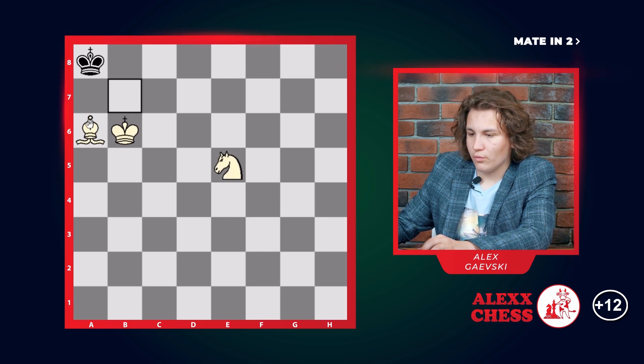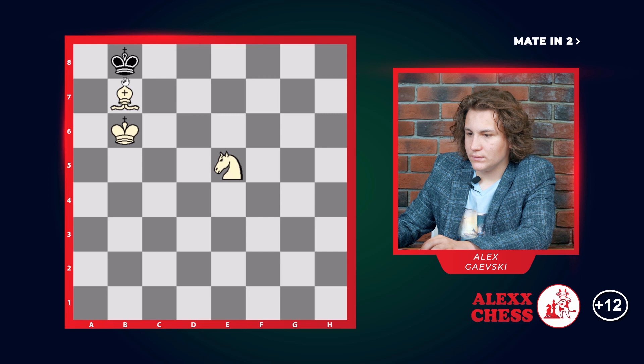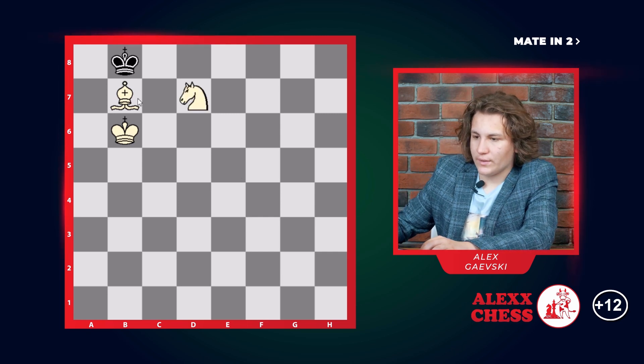In this example you go b7, bishop, king goes b8, and then you go knight d7, which is a checkmate.